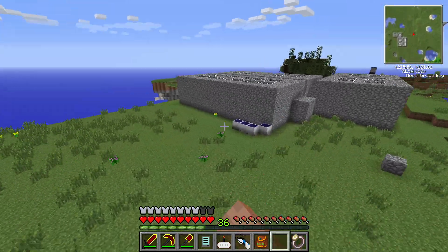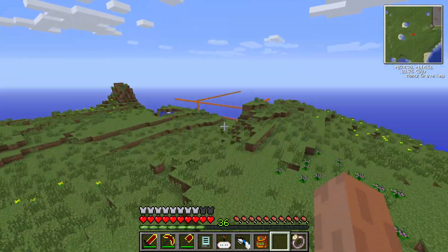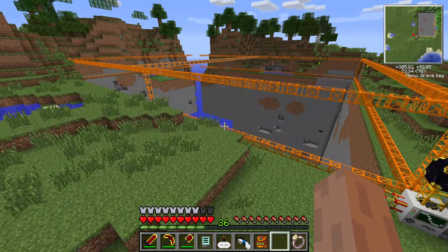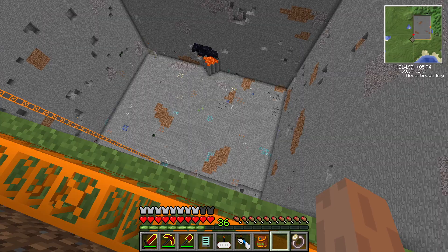These are some bees, and those are the solar panels. Here is Quarry 2, digging out the ground — it's working pretty good.